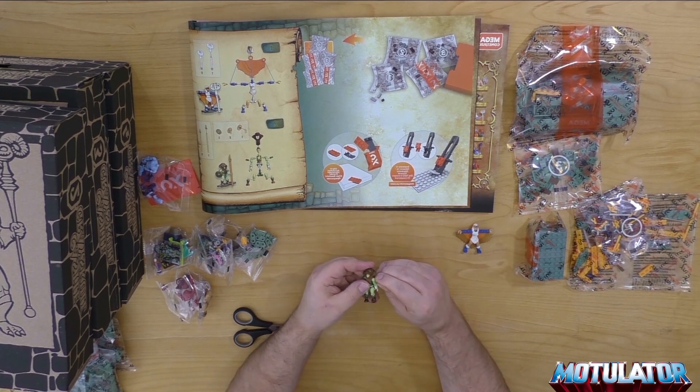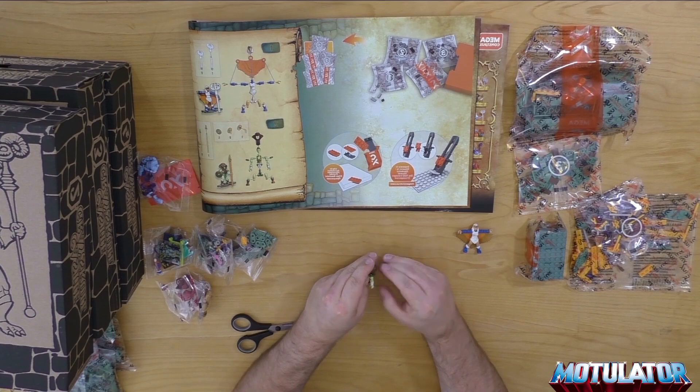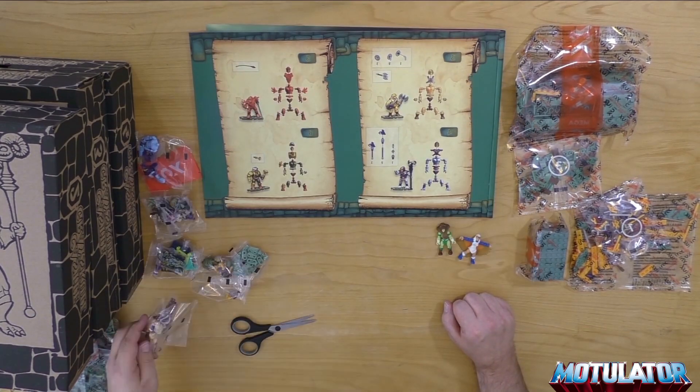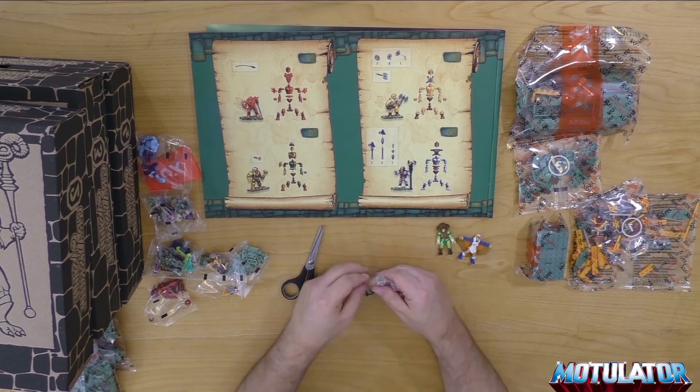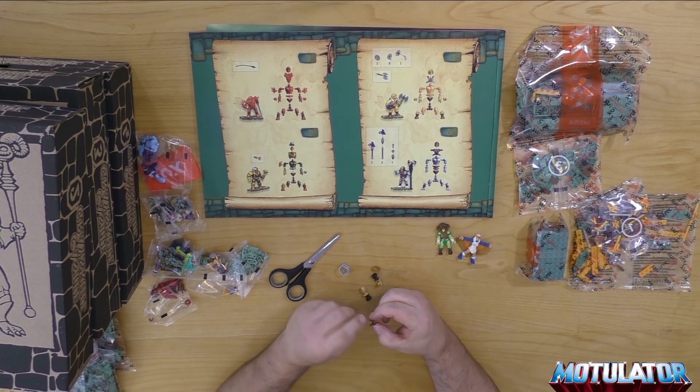Hier haben wir natürlich die Green Goddess – neben der Sorceress die einzig wirklich neue Figur. Aber es ist natürlich auch ein Repaint von Teela. Von daher ist das Ganze natürlich eher eine Grauzone, aber sie gilt ja als eigenständiger Charakter.